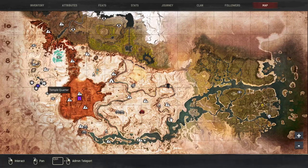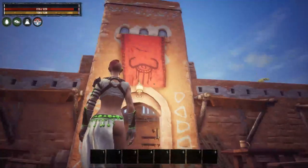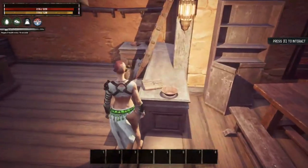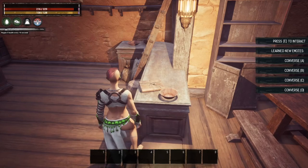Now if we get into the newly added emotes, we are right here again in Sepa Maru, right out in front of Conan's bar. We want to run inside and interact with this book — this is going to teach you Conversation.